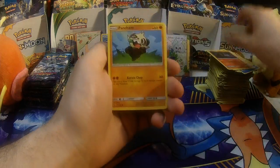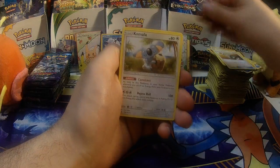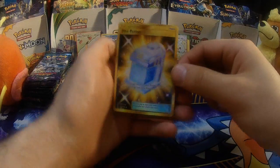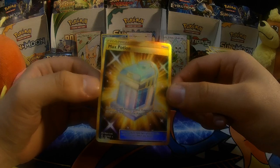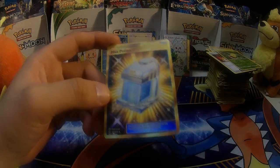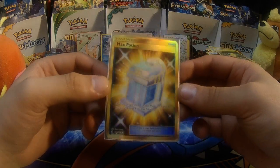I want me some Ninetales, but we got Patrat, Litwick, Phantump, Snorunt, Castform, Lightning Energy, Multi Switch, Komala, Enhanced Hammer, Reverse Holo Weepinbell, and a Secret Rare Max Potion! Oh boy — this is a darn good pack. Secret Rare Max Potion — that is pretty.